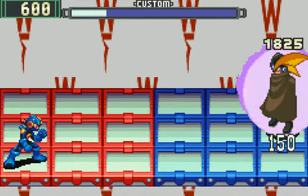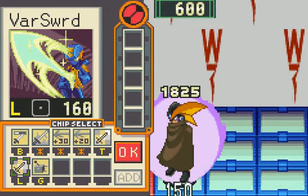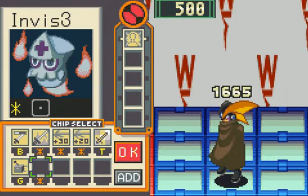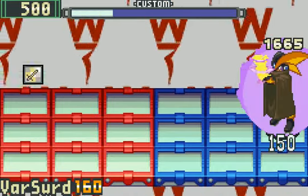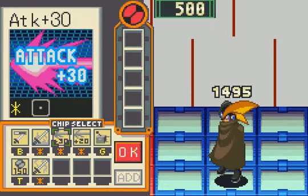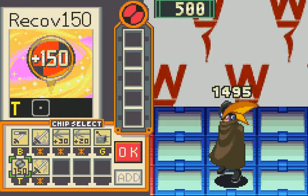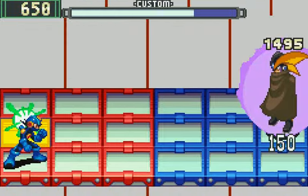I'm going to need better chips than this. Let me go with Varsword L. Yeah, that should help a little bit, and I didn't even see him! That set me up for disaster. Good thing I had Invis 3. I almost got my Gator folder ready — or my Gator combo. I only got like one of each, so it's not going to be a huge Gator setup that I'm accustomed to.